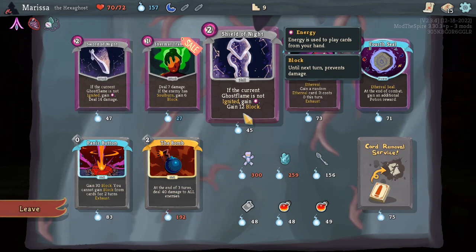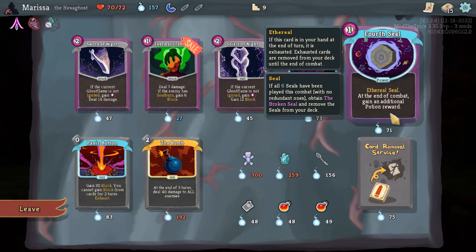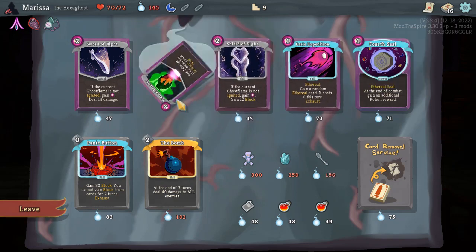If the current ghost flame is not ignited, gain energy. Gain 12 block. Deal seven damage — if the enemy has soul burn, gain six block. Gain a random ethereal card. Ethereal seal — if all six seals have been played this combat with no redundant ones — does that mean I haven't played any of them twice? Obtain the broken seal and remove the seals from your deck. Oh, I need six of them. This is the fourth. That's so much to consider. I'll take this one, I guess. I don't know what I'm doing.